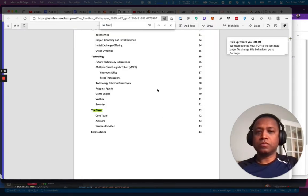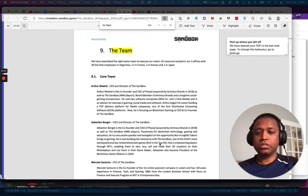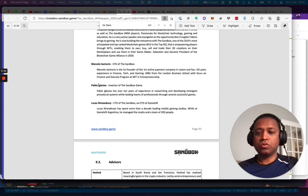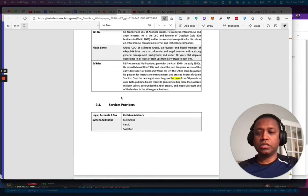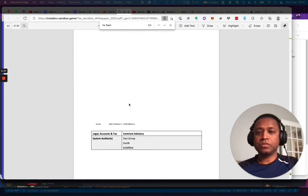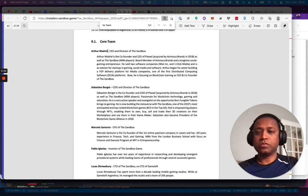They also have service providers and system auditors — audits done by Fast Groups, 3K certified. Now let's look up Arthur Madrid. He's the co-founder and CEO of Sandbox based in San Francisco. He's been CEO of Pixel since June 2011, a board member, and an early investor. He's also been founder of Wixi.com.